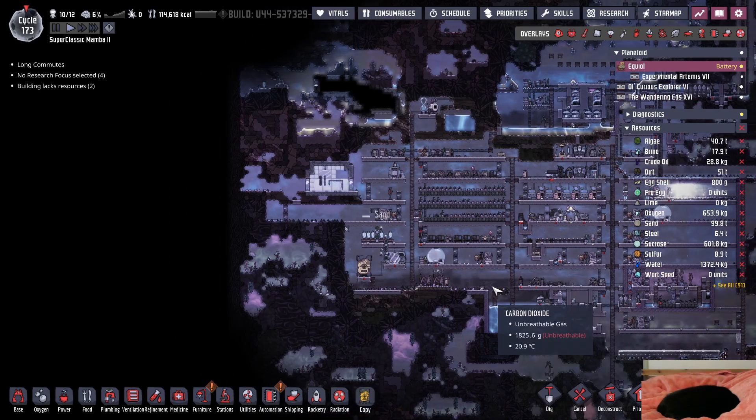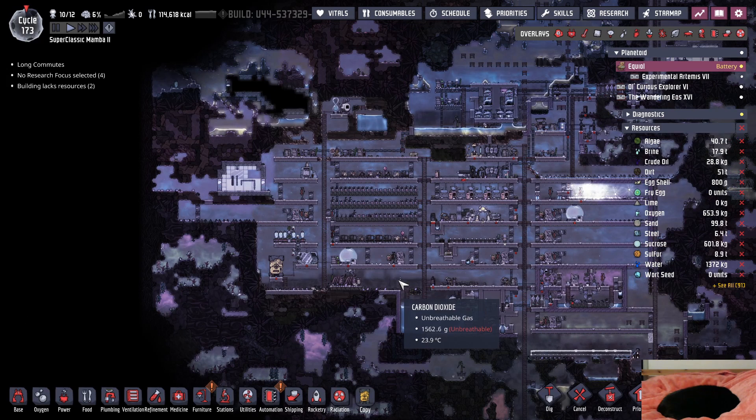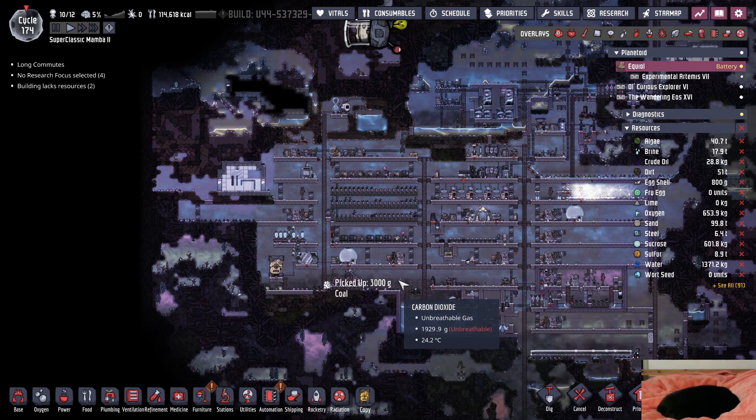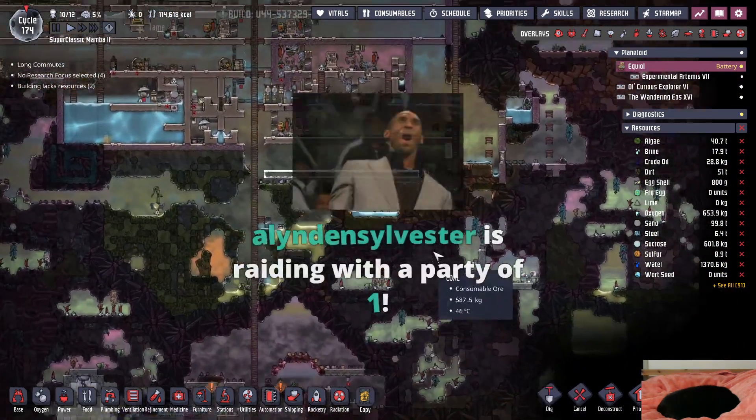So guys, ask away if you need the help. Doing some volcano taming - oh nice! What are you going to be using the volcano for? This could be a geothermal power plant, resource conversion with the heat - a lot of things you can do with a volcano, it's really good.